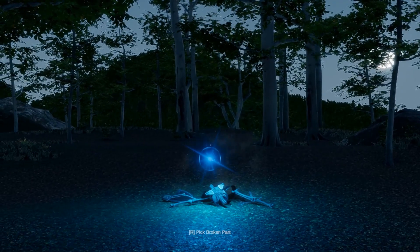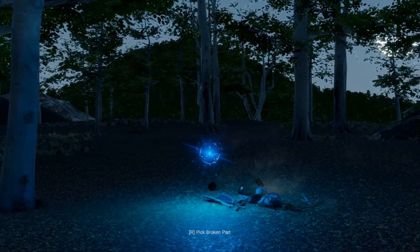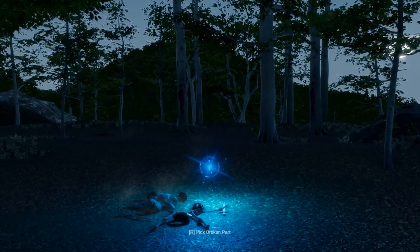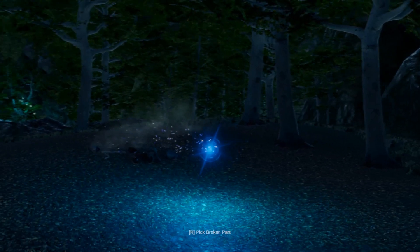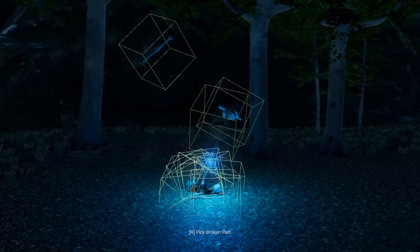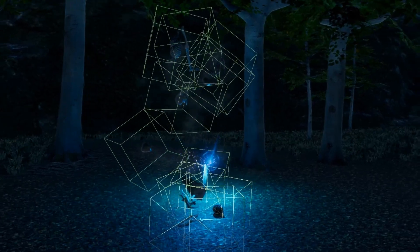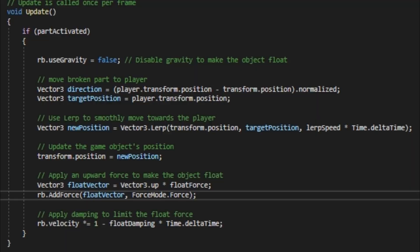Let's test it — it's working! Let's try and pick the rest of the parts. Seems to work fine. Now let's make it look better by making the broken parts hover around the wisp. This can easily be achieved by making an upward force on the game object and then disabling its gravity to make it float.